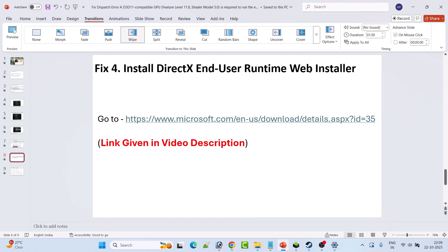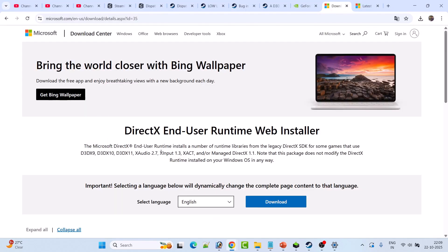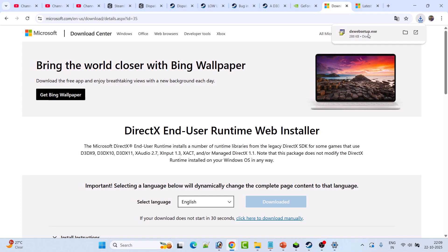Fix 4 is to install the DirectX End-User Runtime Web Installer. Go to the official Microsoft website — link is in the video description. Click Download, then double-click the installer and install it. Restart your PC once, then launch the game and check if your problem is solved or not.